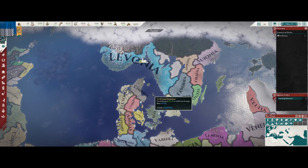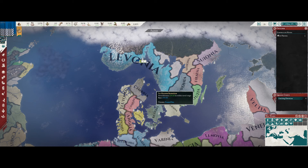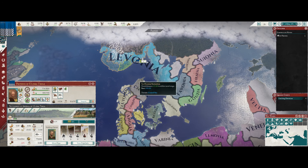Hello everyone, WumpusGaming here back today with more Imperator Rome as Livonia. Last time on our episode we secured the provinces of Ultima Thule, which is this little chunk of modern day Norway.